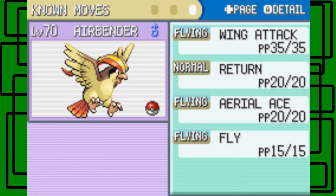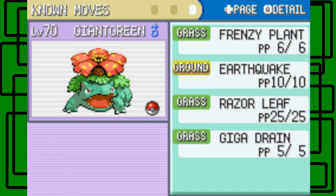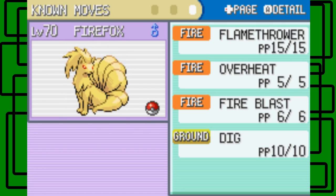Airbender knows Wing Attack, Return, Aerial Ace, and Fly — same moveset. Stormer knows Thunderbolt, Ice Beam, Waterfall, and Surf — same moveset. Giant Green knows Frenzy Plant, Earthquake, Razor Leaf, and Mega Drain — same moveset.